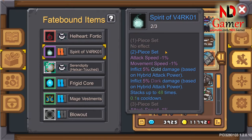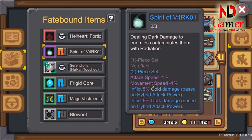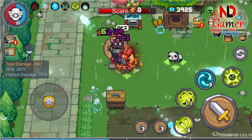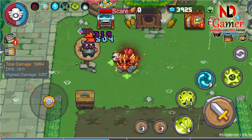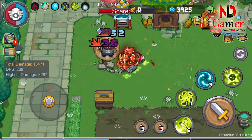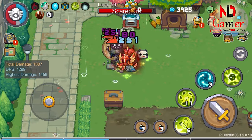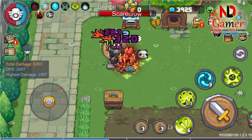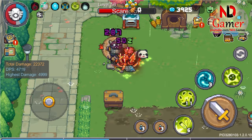First, let's discuss Fate Bound, the exclusive feature of this weapon set — Spirit of V4 RK01. Its function is to inflict dark damage to afflict enemies with radiation, which is a new ailment in season 2. Additionally, it reduces the speed of enemies, but in return it increases ice damage and dark damage for you. It stacks up to 48 times, as you can see. Starting with just a few ice and dark damage at first, but after a while it can ramp up to several thousand ice damage.